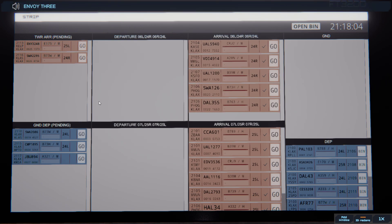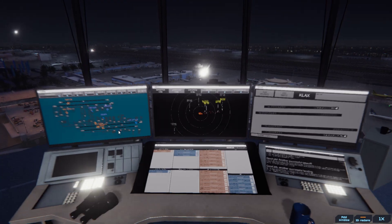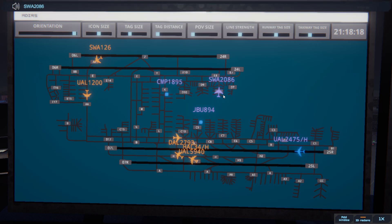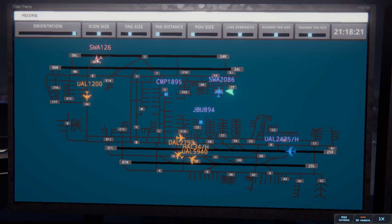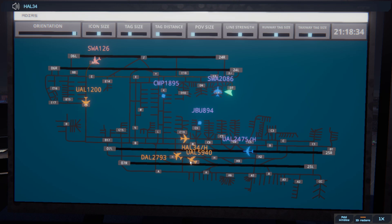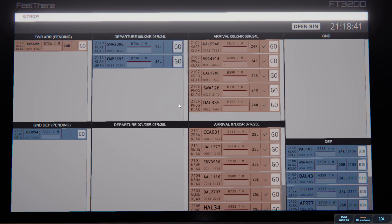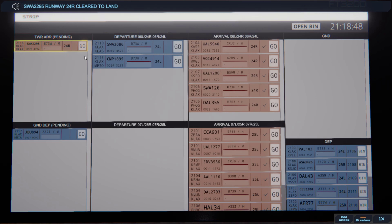Envoy 3248, runway 25L cleared to land. Runway 25L cleared to land, Envoy 3248. Los Angeles ground, SW 2086 ready to taxi. SW 2086, runway 24L at Victor. Runway 24L at Victor, SW 2086. SW 126, taxi to ramp via Echo. SW 126, cross runway 06R. Cross runway 06R, SW 126. Los Angeles tower, SW 22905 on final 24R. SW 22905, runway 24R cleared to land. Runway 24R cleared to land, SW 22905.